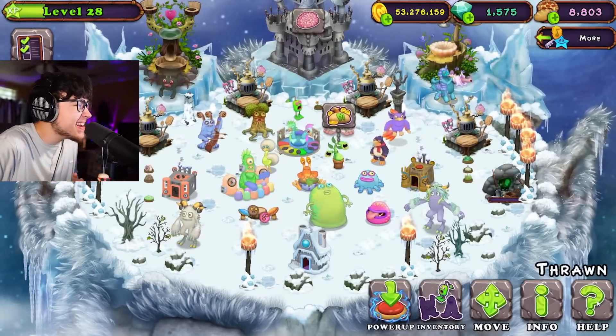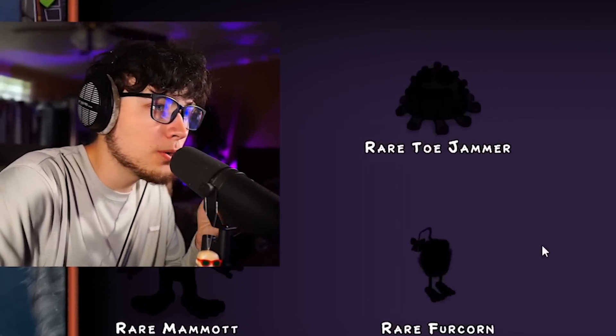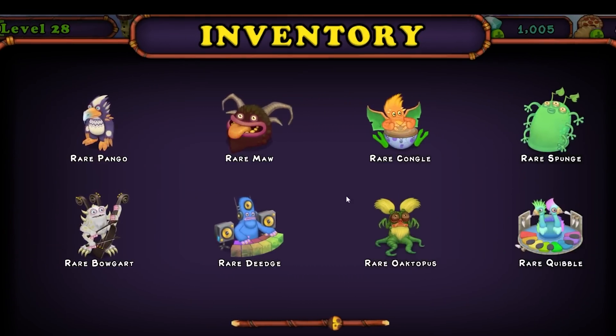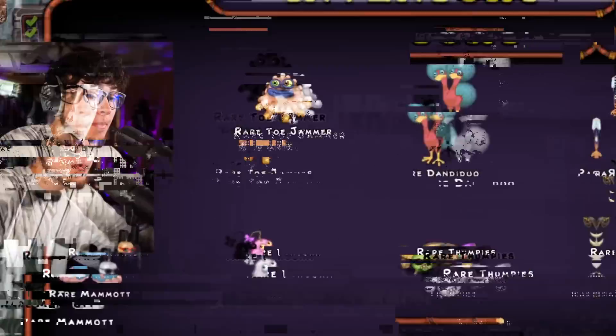We are gonna wait and power them up at the same time. I am not breeding for these — there's no way. We are gonna fill this up right now. Oh my gosh, these monsters all look so cool. This makes me want to try to get these rare monsters because of how cool they look. If I had all these monsters my island would look so cool. We now have Rare Wubbix and normal Wubbix ready to power up.